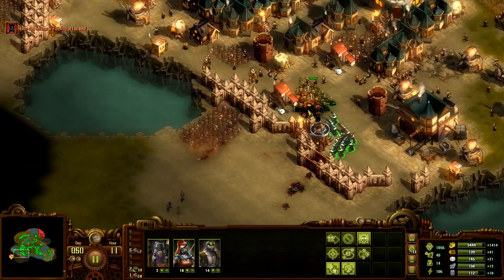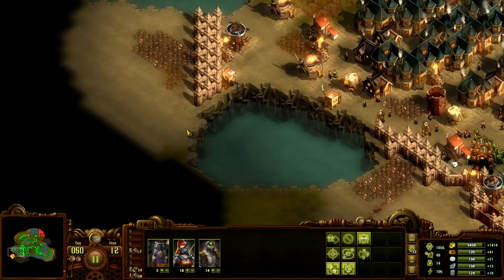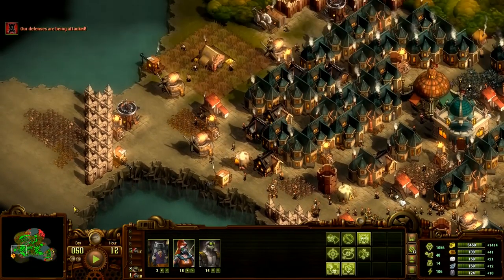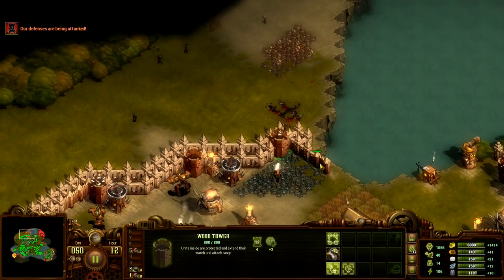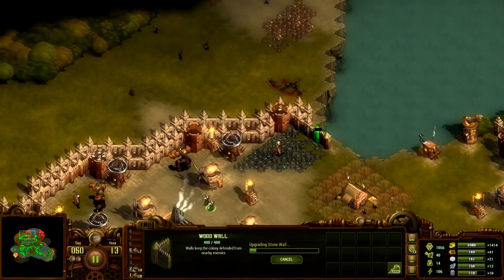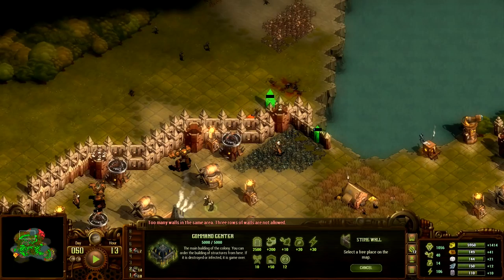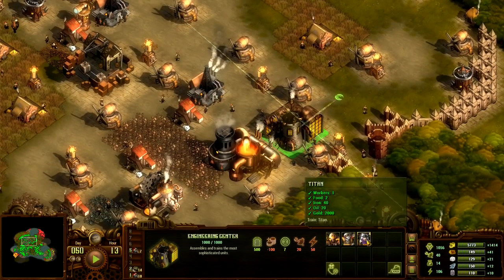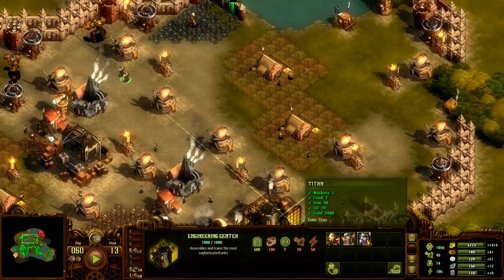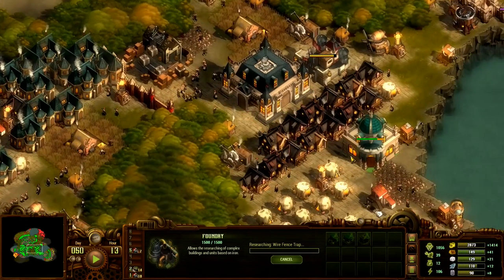Hold. This is going to be fine. They are coming — a few more on the north side, that won't be a problem. Maybe we should straighten this wall slightly, just a little bit. I'll feel more comfortable this way. Also, resources again — let's get one more titan. As for research, wire fence trap, and more house upgrades.